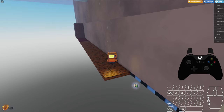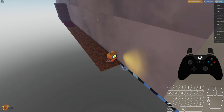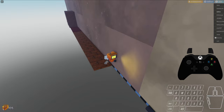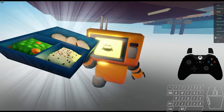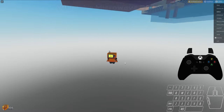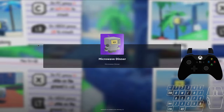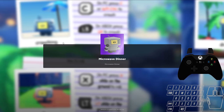You jump down and get the microwave dinner. One thing to mention about getting microwave dinners out of bounds: it will not always register that you collected it if you don't fall on top of it from straight above. If you come from too far on the side or from underneath — even for the one outside the restaurant that has a base plate underneath — it won't collect. You have to fall on top of it from straight above, and that's something you have to practice until you get the feel for it.